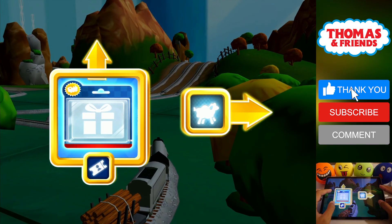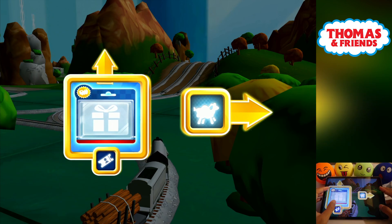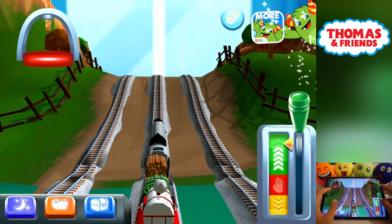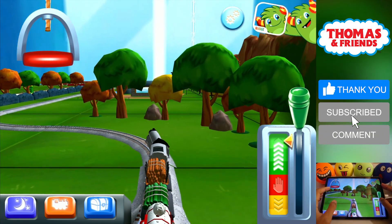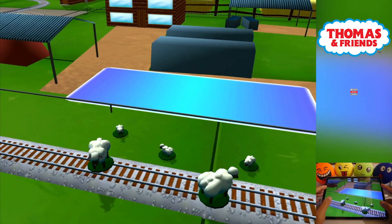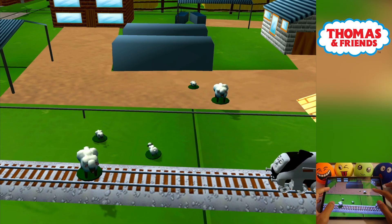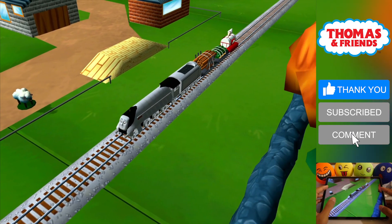Where should we go next? Right leads to McCall's Farm. Forward leads to the Town Square Station. The McCall Farm is coming up. Bubbling boilers! Some sheep have wandered off from the farm. Can you help by dragging them back into their pen? Great! Thanks for helping your engine out.